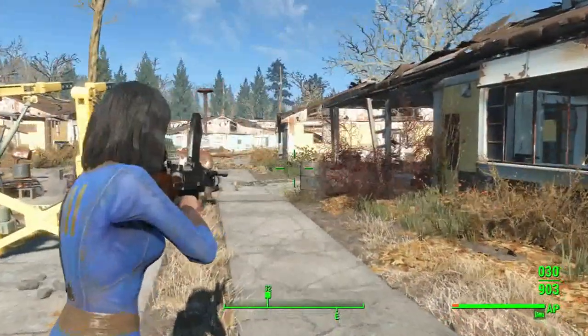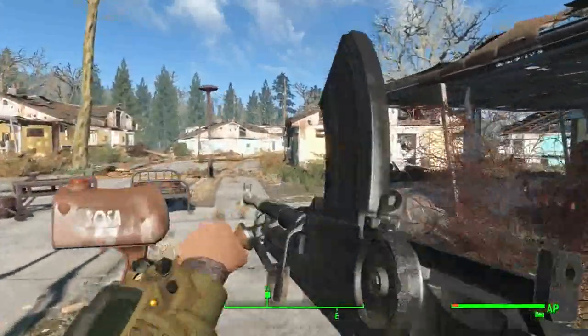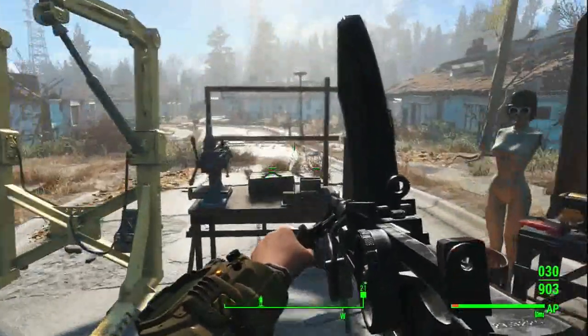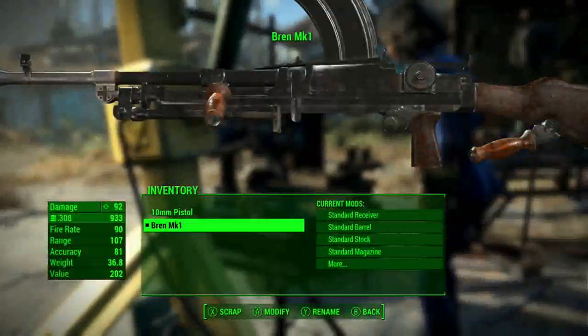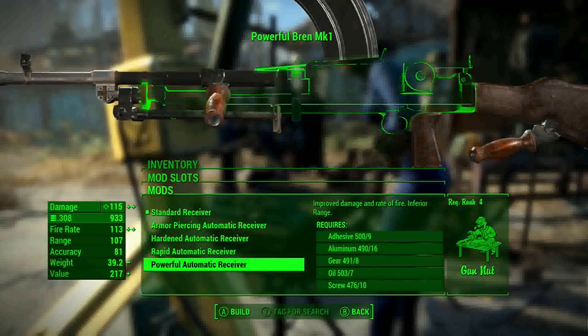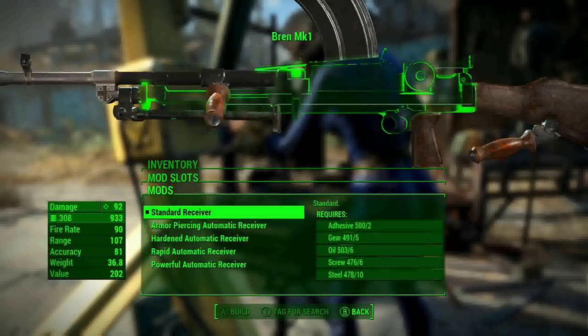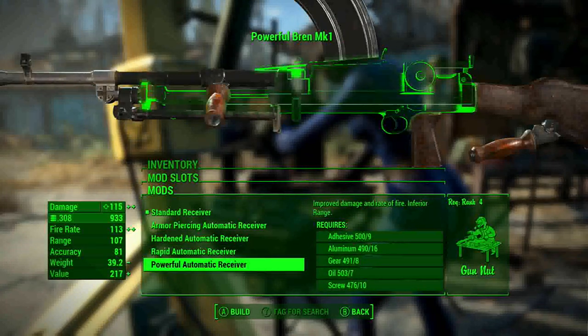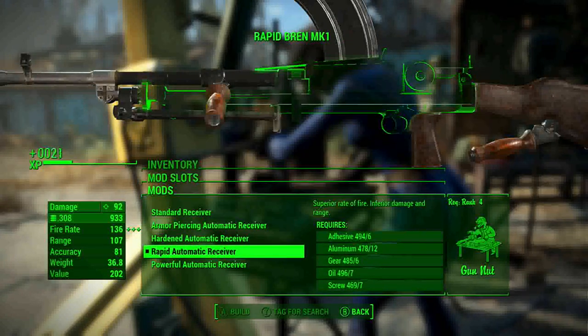What does it look like when you take it out? It's just like a normal... yeah, it's okay. I just want to check that out. And what kind of weapon upgrades do we got here? It's already pretty fast. Rapid? Sure, why not?